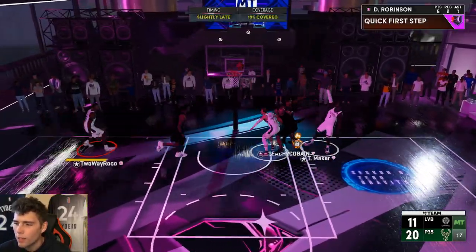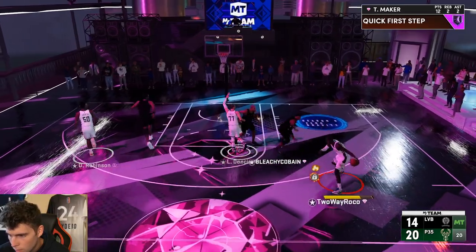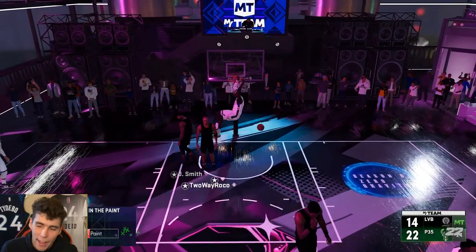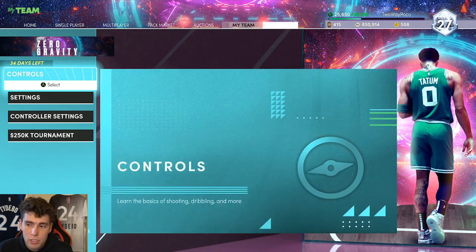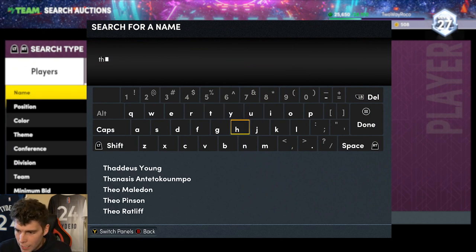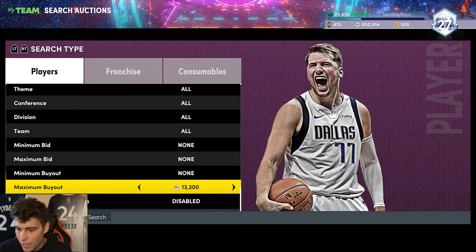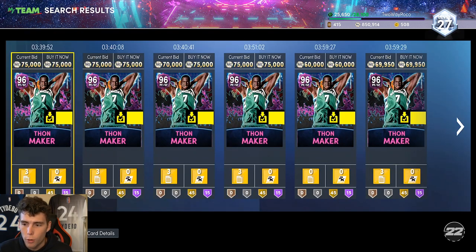Thon, what in the world was that? Just go dunk the ball, baby. I'm not gonna lie — Thon, you get a little boy on you like Vince and it's over every single time. Thon Maker looking pretty efficient. Small forwards that are buyouts — name a better one outside of maybe Jonathan Isaac, or even Rudy. Base Rudy is not better than Thon Maker. Thon Maker is seven feet tall, he can do it all. Scotty behind-the-back — not necessarily the best creator, but who really needs a creator when you're seven feet tall? If you can get a Thon Maker with a few extra Hall of Famers, that's really when he'll separate himself.